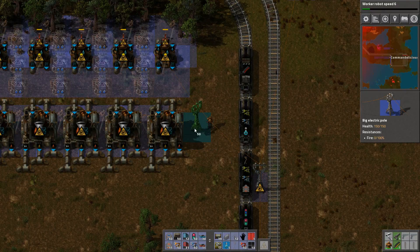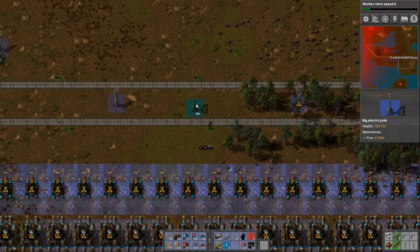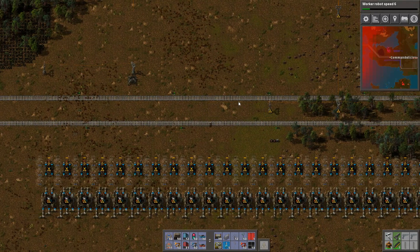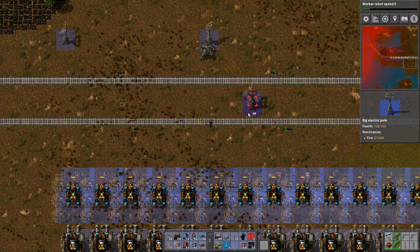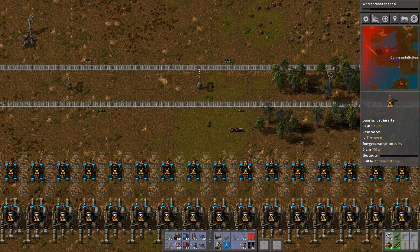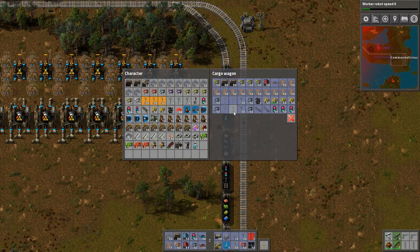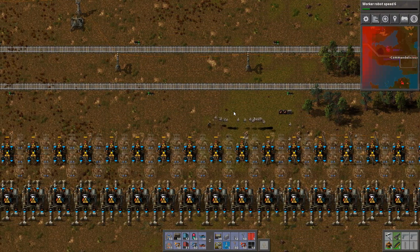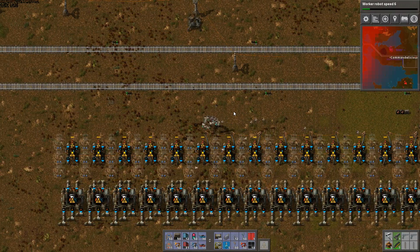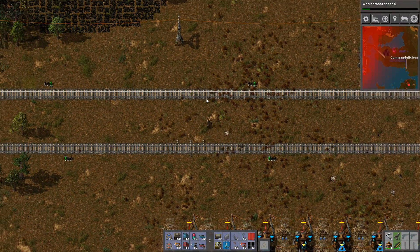I guess I'll just come back with more pipes and the beacons and that's about it. Connect this up from here - I disconnected this power somewhere, because why wouldn't I. This is really easy to see when you connect from left to right. And do I have enough? Nope, I don't have enough of these either.